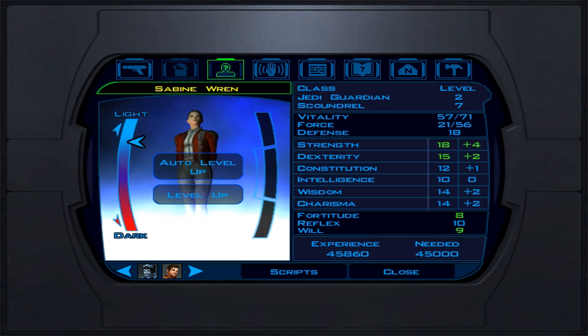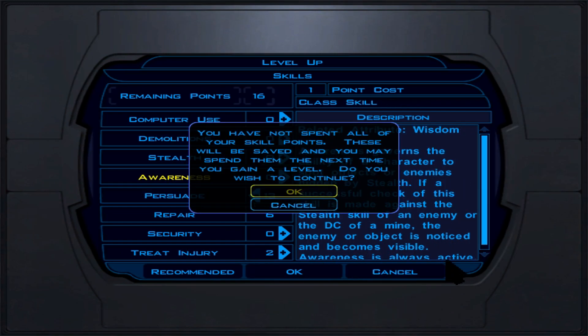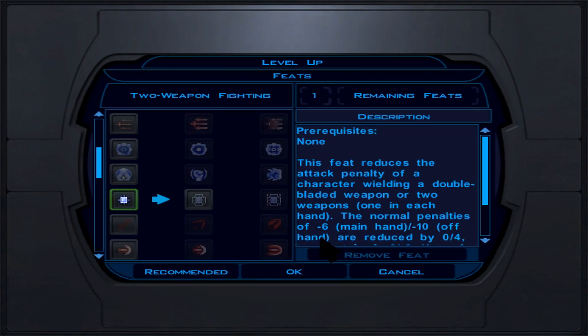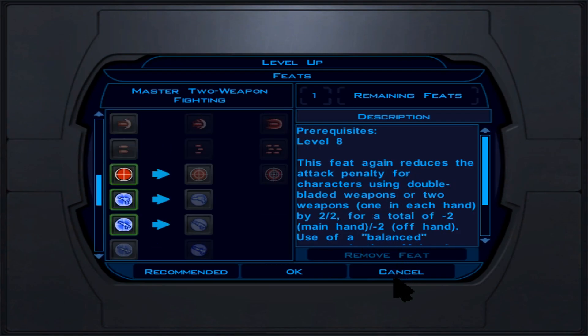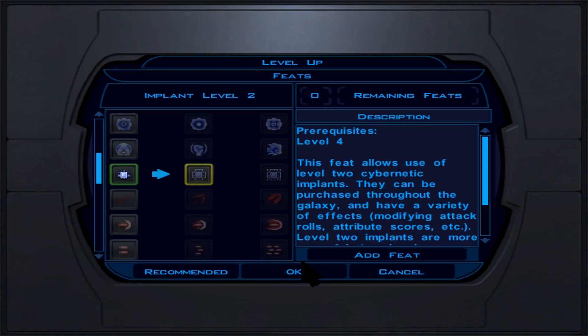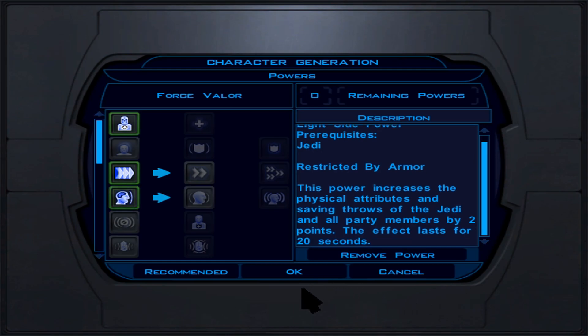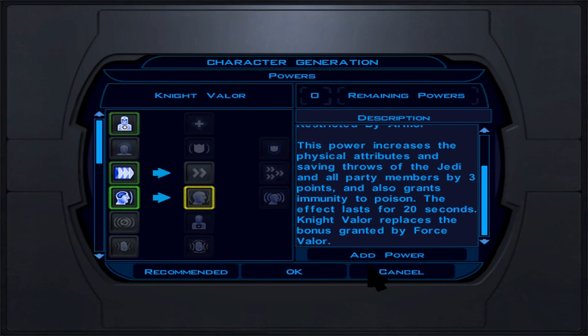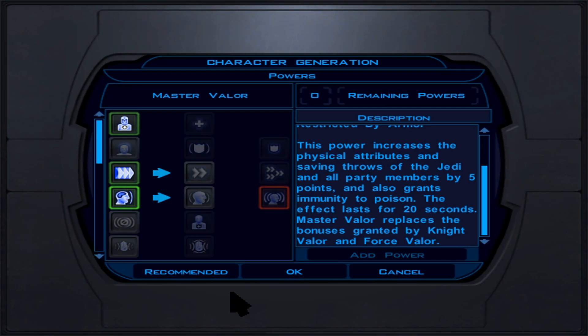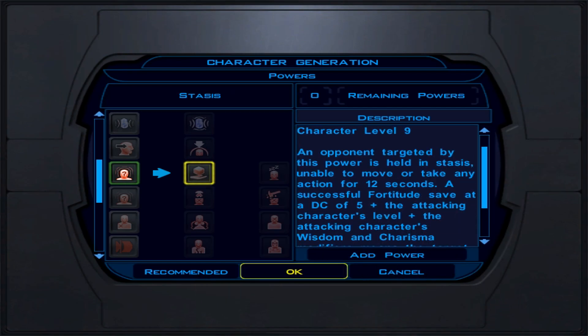At Jedi Guardian level 8 (character level 15), we now surpass our Scoundrel levels. Persuade is the skill focus. For force powers, I prefer Stasis Field — crowd controlling living beings — over Master Speed or Master Valor at this point. This is especially useful when grinding on Tatooine, and it will hold enemies in place most of the time.